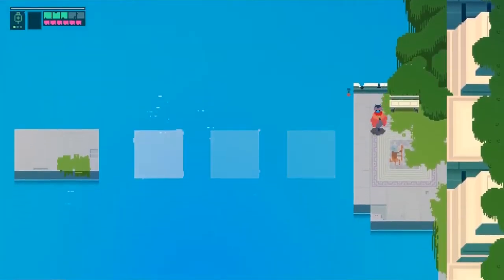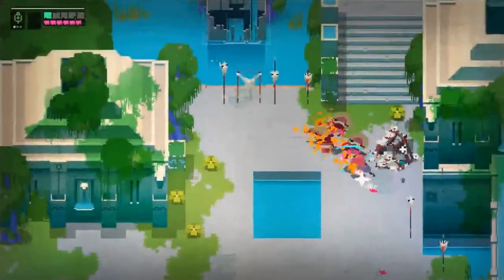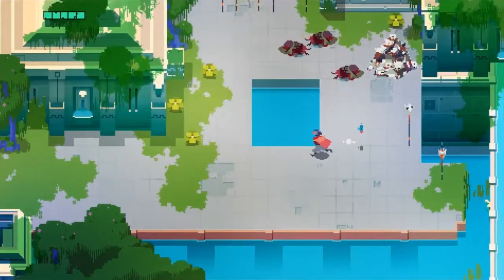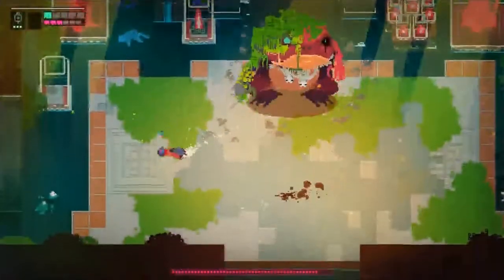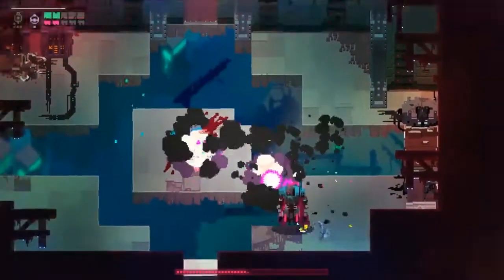Hyper Light Drifter's gameplay encourages the player to take the time to both fully explore its world and to create strategies to fight your way through it. But for as much as I enjoy it, I do have a few nitpicks. The boss fights are jarringly difficult compared to the rest of the game, but are admittedly easy to deal with once you figure them out — except for one particular boss, but still.